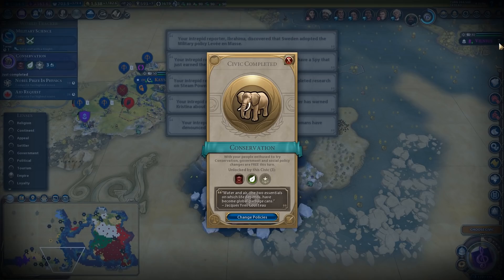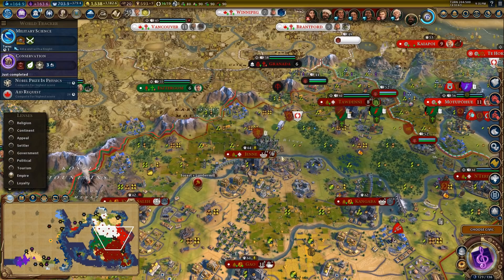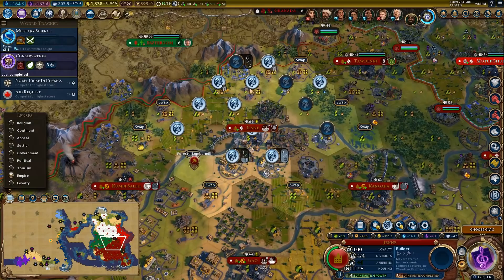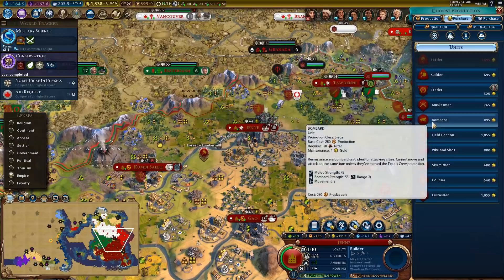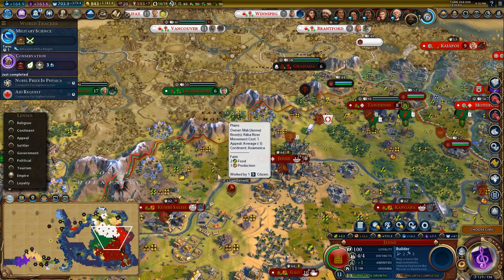I can even settle down here maybe. We've just got conservation, so we can build those lumber mills if we want. Do I want production in here? The city lacks production — but I don't really need production, do I? Definitely makes sense to put a lumber mill there, but this all makes sense as farms. Over here it makes sense to make farms because this could just be a huge farming area.